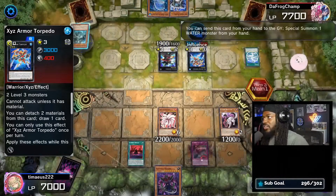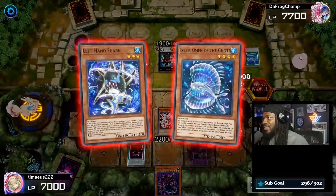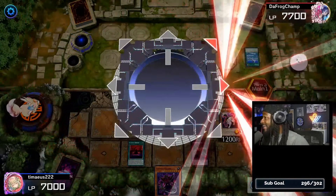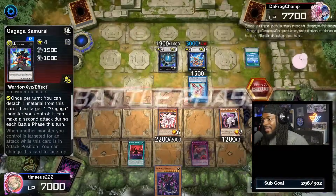Our opponent goes Yume Rika, boosting Torpedo to 3,000, then Tremora to summon Zeep, and then they'll normal summon Left-Hand Shark and Link Summon. We're going to make Pit Knight early here, and now we can go to battle after our Gagaga Samurai can attack twice.